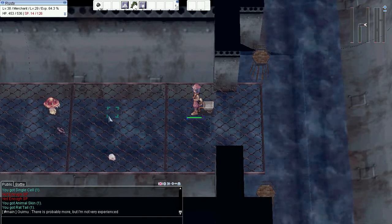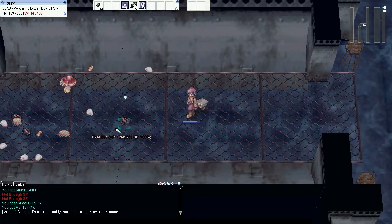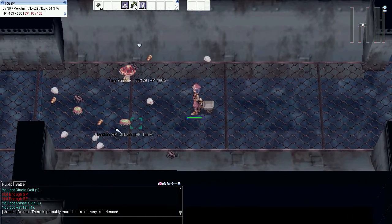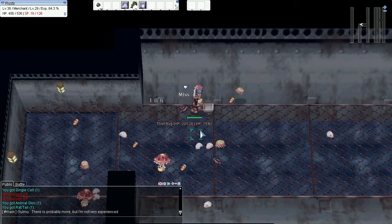Hey guys, it's BattleMode. Today I want to talk about stats. Strength, Agility, Vitality, Intelligence, Dexterity, and Luck are your primary stats in Ragnarok, and each of them has their uses.